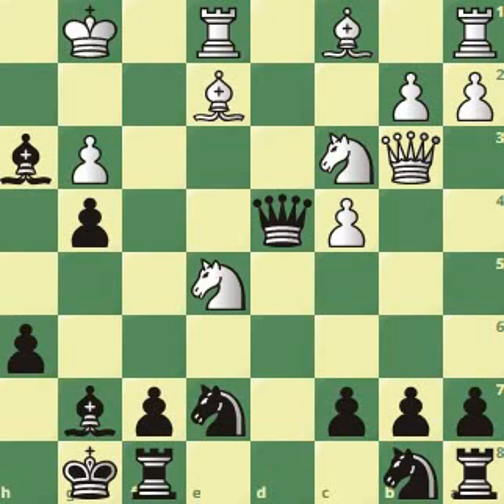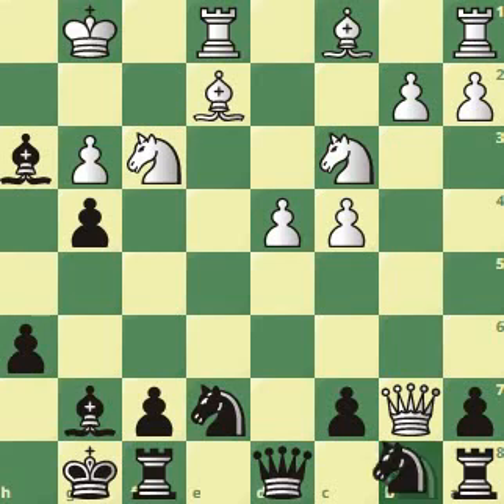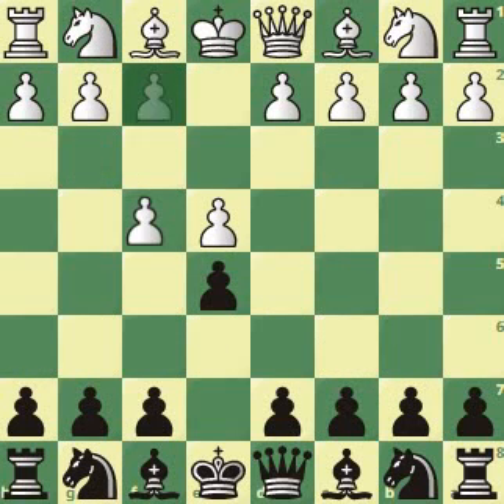Even if the knight had gone somewhere else, this check with the queen, this bishop and queen cutting off the board like lasers, is devastating. In this position after g4, if the queen goes for b7 — which is exactly what the queen was going for — just develop the knight. The knights are defending each other. If d5 comes with an attack on the knight, you can take the knight on f3 with an attack on the bishop, and you'd be winning material.